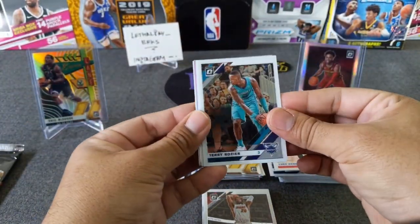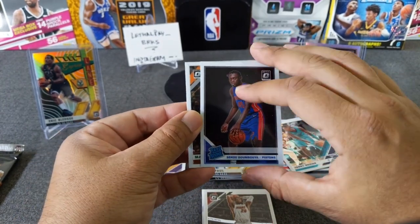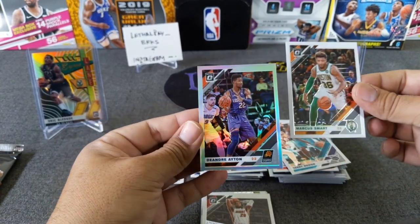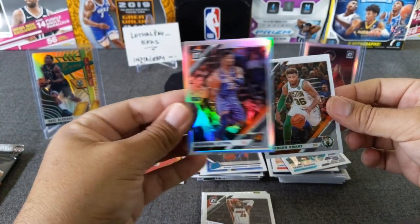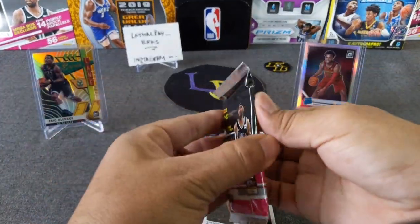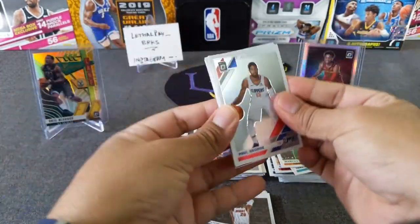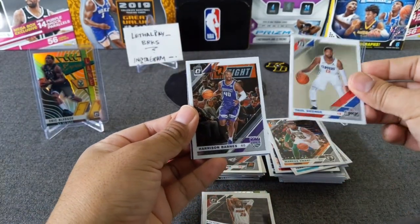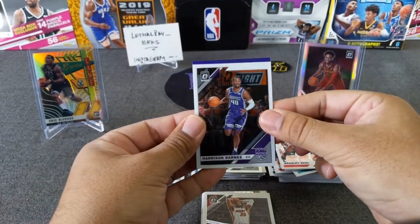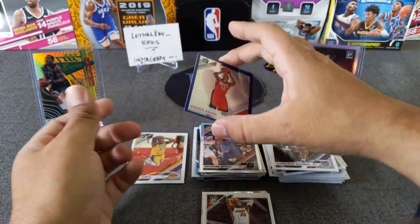We got a hollow in here - Scary Terry, Marcus Smart, Siku Dumbuya rookie, an Aiden hollow. Last pack - a purple Paul George, Harrison Barnes, Bradley Beal. No rookie in here - Gerald Green from the Rockets, purple.